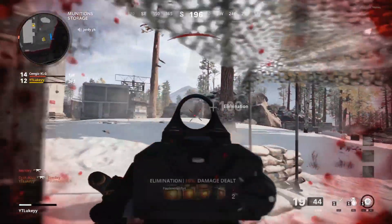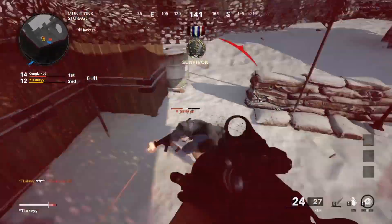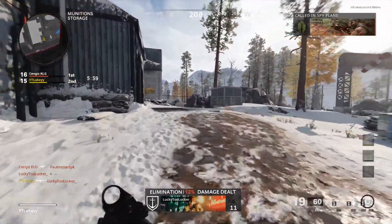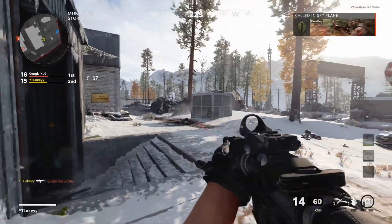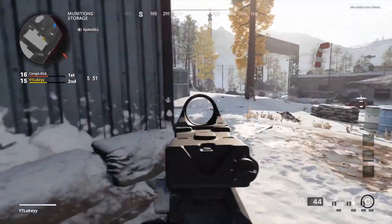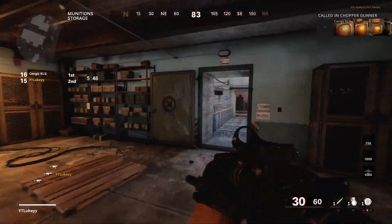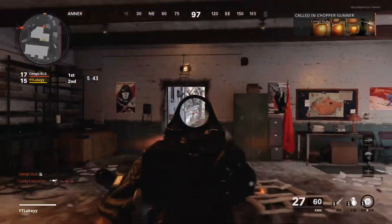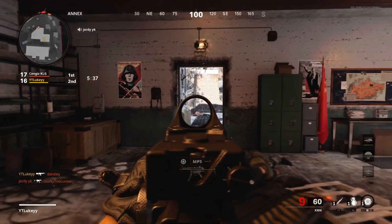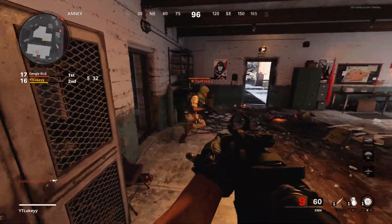The first thing I want to talk about is the playstyle you need whilst using assault rifles. Assault rifles are built for medium to long range gunfights. At close range they can beat most weapons, however SMGs seem quite dominant right now. Pretty much every close range gunfight against an MP5 or a Milano, the XM4 and other ARs always seem to lose, even if you shoot first. So I recommend playing a little more slow and picking off medium to long range gunfights.